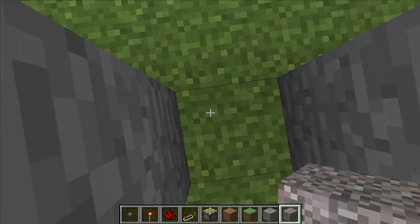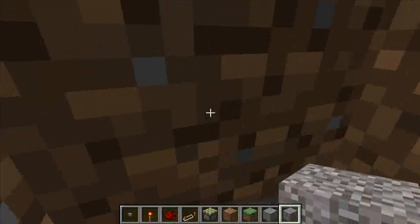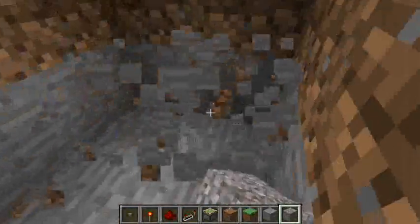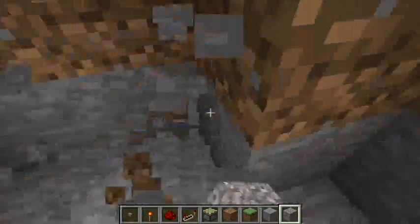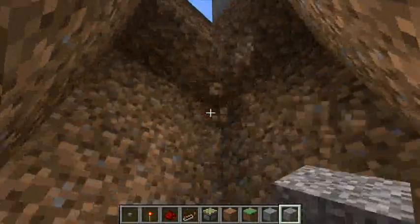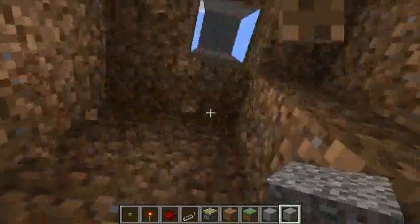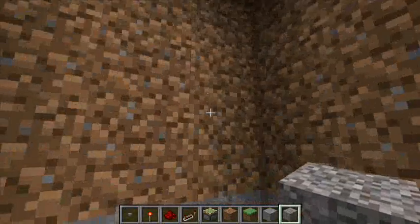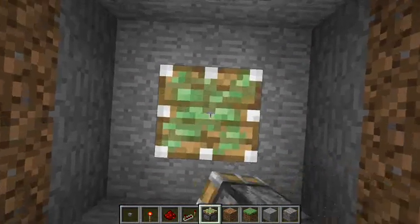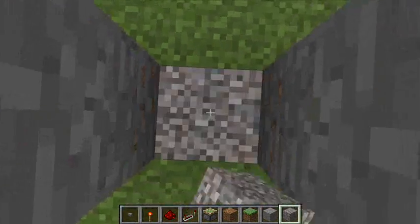Now you're going to dig five blocks down, then you're going to dig around you in a one block radius, like so, and then you're just going to dig up until there's only one block between your hole and the surface, like so. Now you're going to stack yourself up with two sticky pistons and three gravel, like so.